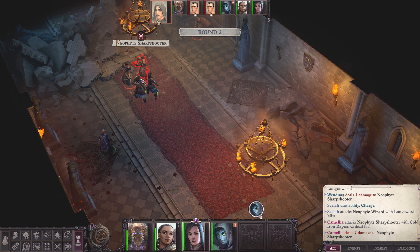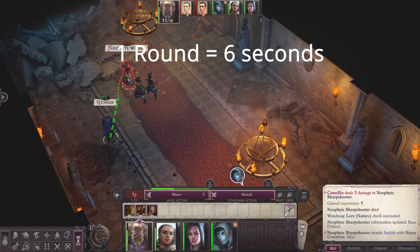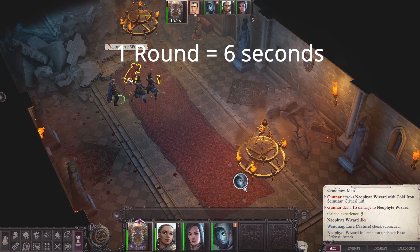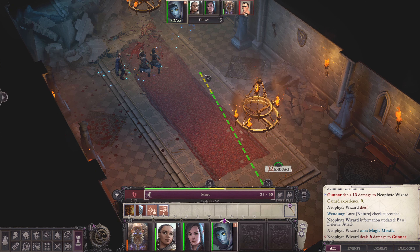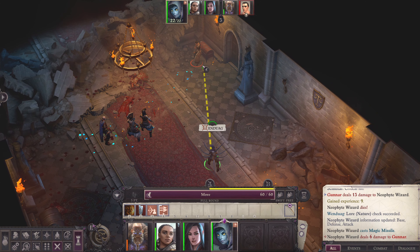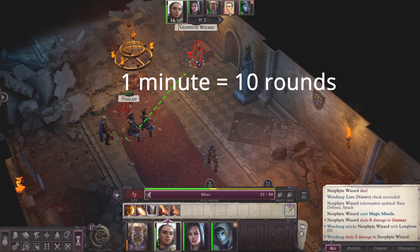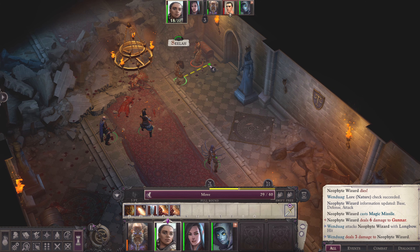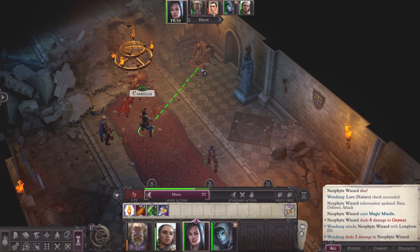After the surprise round are the regular rounds. Regular rounds are equal to 6 seconds in real time with pause mode. Knowing how many seconds each round is is very important so that you will know the duration of your spells. Spells with a 1-minute duration means 10 rounds; 1 hour is 600 rounds. All characters start flat-footed until their first turn.